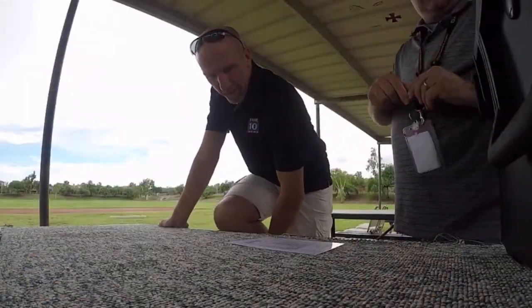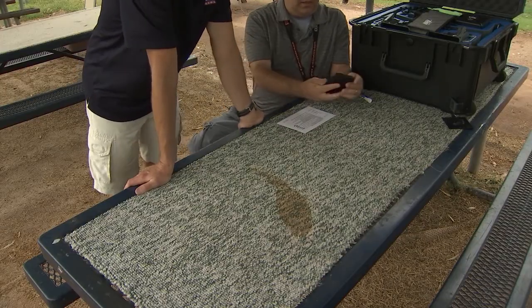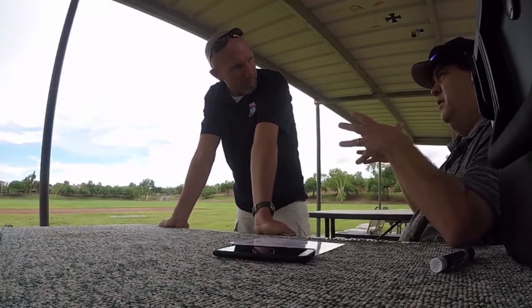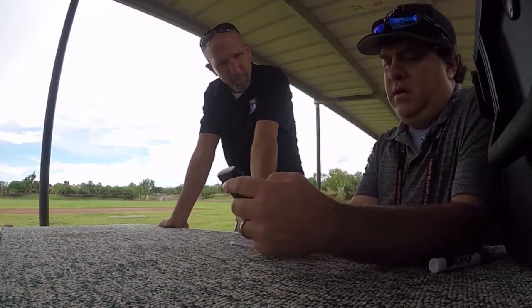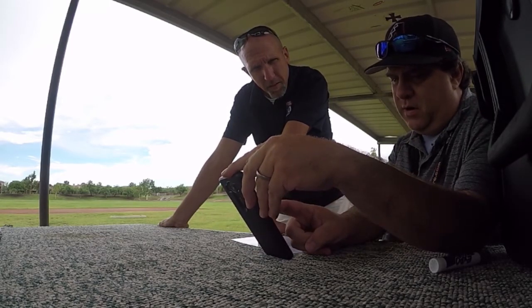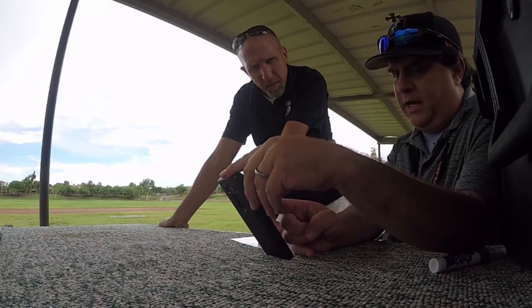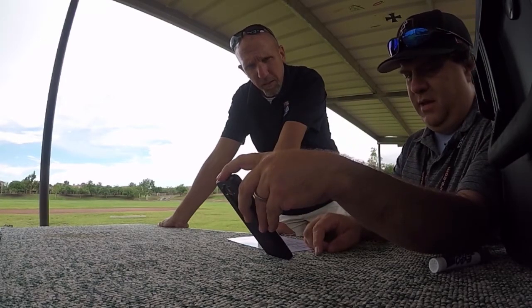I wanted to show you this — we did this last week too, but I thought it'd be cool to show it on a map. When we take off, we'll just do our little check where we spin it around and stuff, and then we'll go up to like 100 feet. Then I'll just have you point the camera straight down, and we're just going to go to this corner of the park — not the frontage road, but there's a hiking path right there. As soon as we see that, we'll stop so we know we're not above anybody.